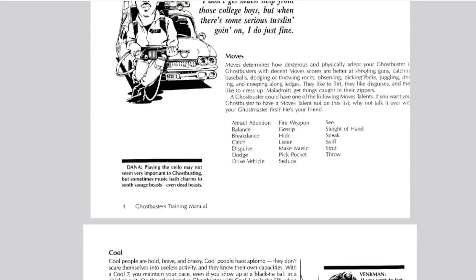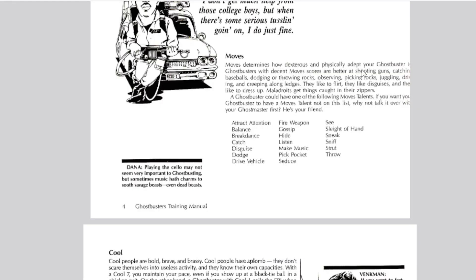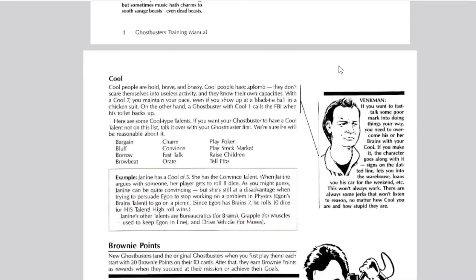Then there's Moves — about how physically adept you are and your accuracy as a shooter. Say you have great balance, you're a break dancer, you have good aim, you can dodge really well, or drive vehicles really well. Winston did drive a lot of vehicles, even in the cartoon.